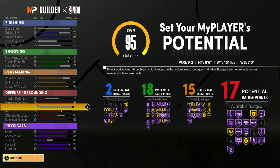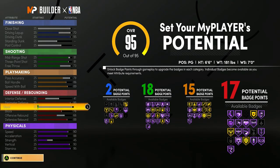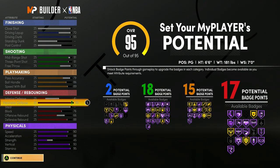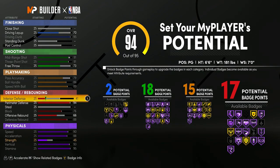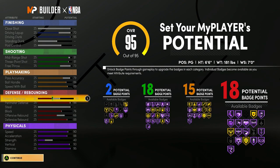Obviously there are going to be some disadvantages where I'm not going to be able to get as many steals, and I won't be able to get Pickpocket or Interceptor. But for this ISO build, I'm not supposed to be a lockdown defender to begin with. Now I'm not done making this build. If I put perimeter defense down 1, I can put interior defense up 6. I'm going to put strength down about 5, then put interior defense up 8. Now I have 18 defense badges, 15 playmaking, 18 shooting, 2 driving.